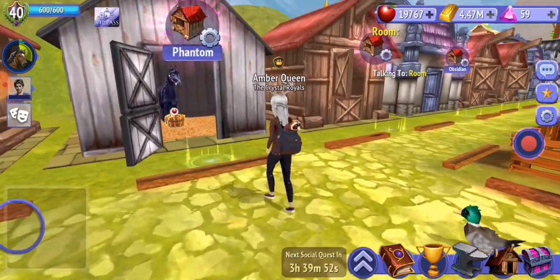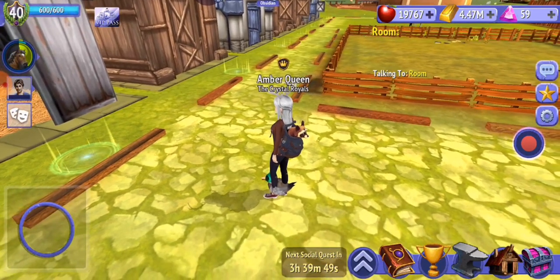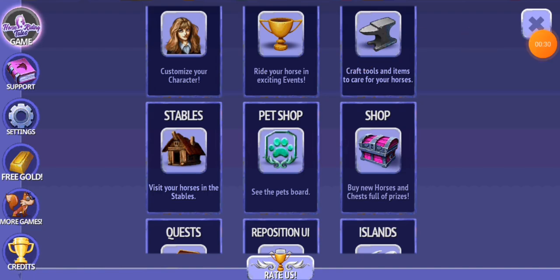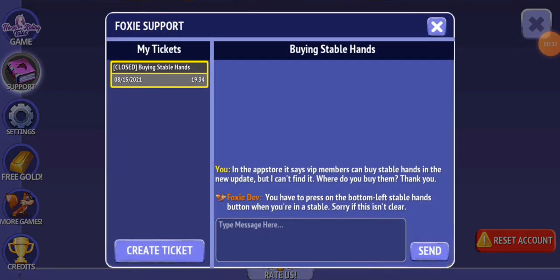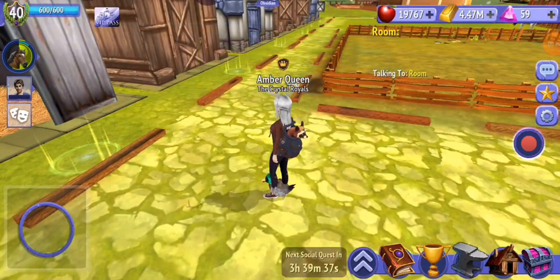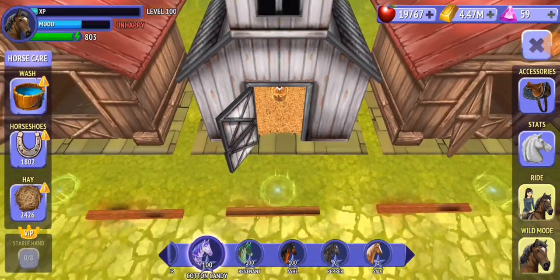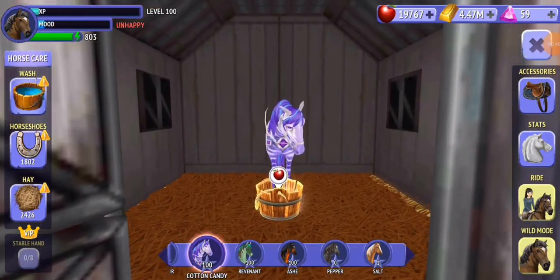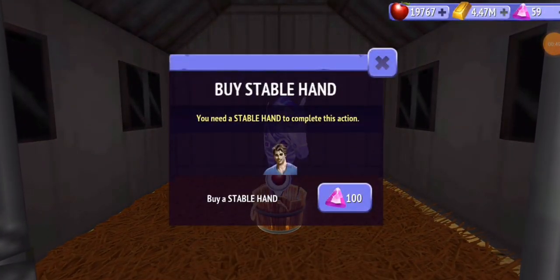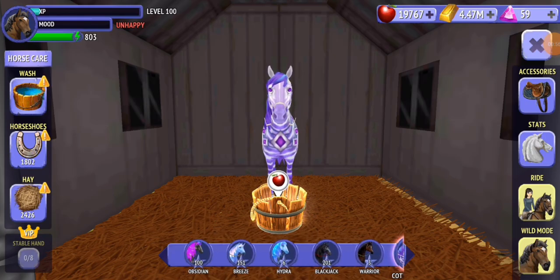I asked Foxy how to get stable hands, like how to buy stable hands. When you run out of stable hands — I used all mine — you tap on it and there you go, you can buy them. It's 100 each, which I think is a really good price, the best price they could have done.